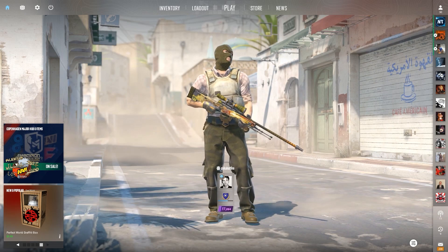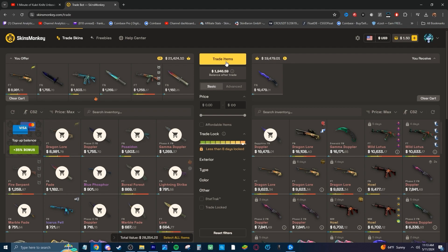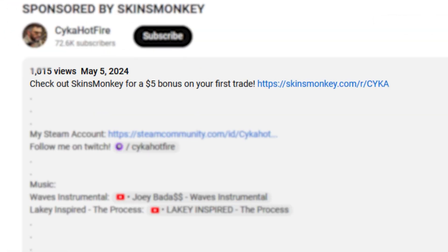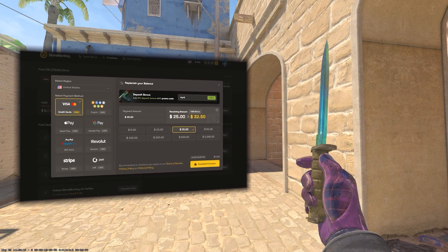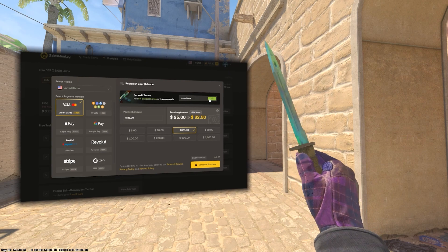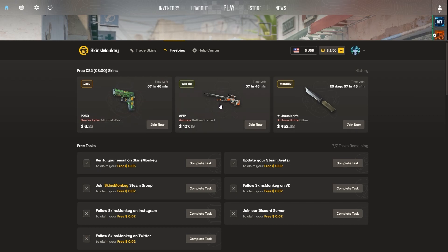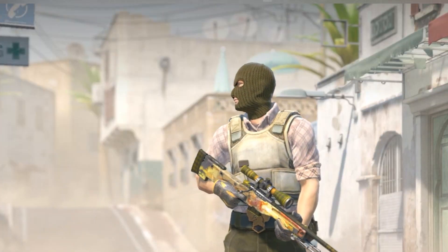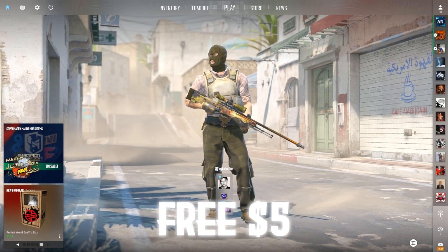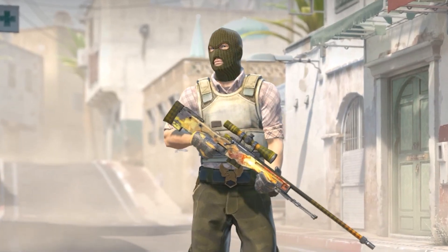This video is sponsored by SkinsMonkey. If you've been looking to trade out your old boring skins for new ones, SkinsMonkey is the place. By clicking the link in the description, you'll get a 35% deposit bonus when depositing with cash and crypto, and up to a free $5 bonus on your first trade. SkinsMonkey also has a freebies tab where they run 24/7 giveaways that are completely free to join with crazy skins. So be sure to get that free $5 and 35% deposit bonus with that link at the top of the description.